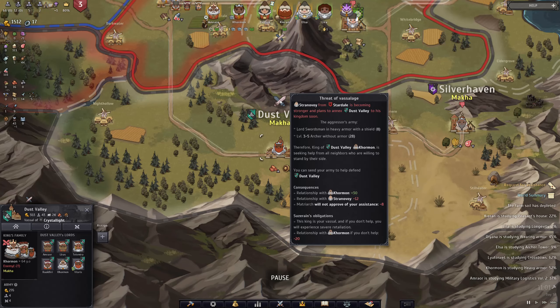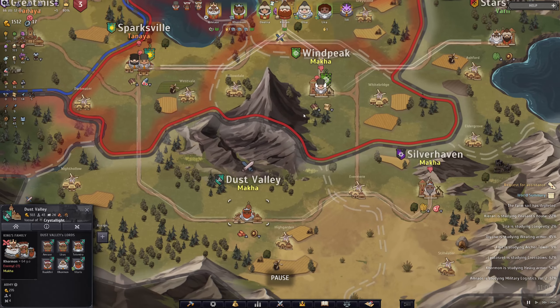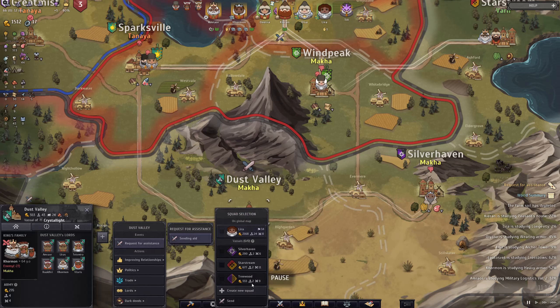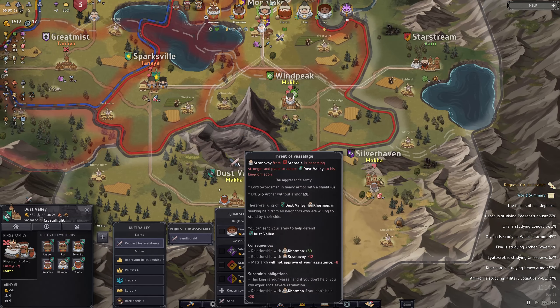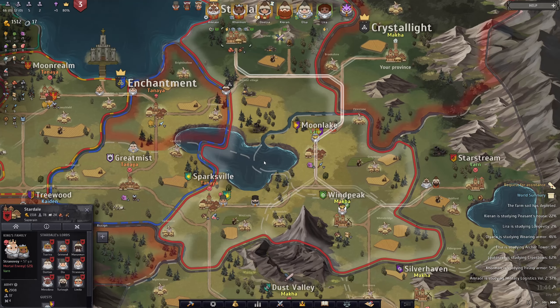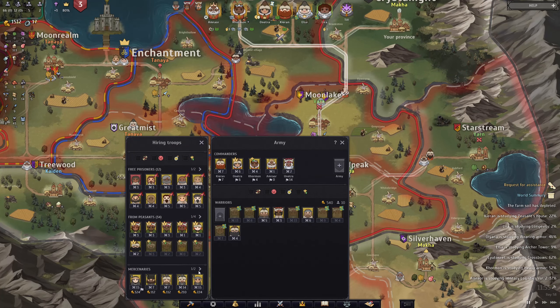Stardale is making its move — they are trying to go for Dust Valley. Now we don't want to send a full army here, but we'll probably go ahead and send aid. Not Lyra though — we're going to send Unetra. How many are they planning to send? Well, 36 if they send their whole army. We may wait for some of these new soldiers to get here and then worry about that — try to split up our army to a decent extent.